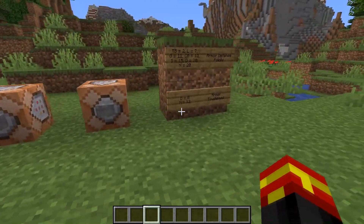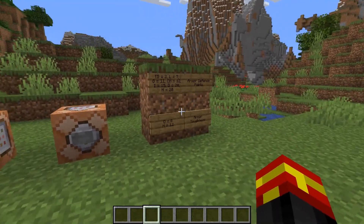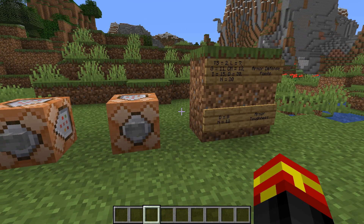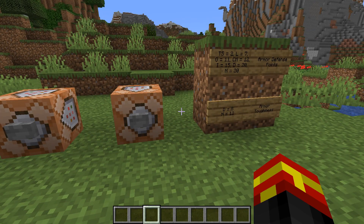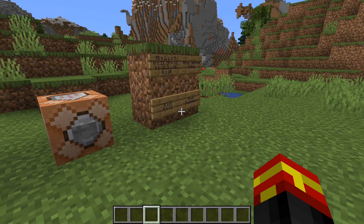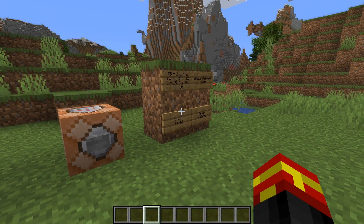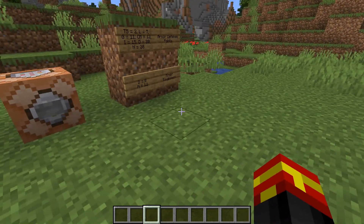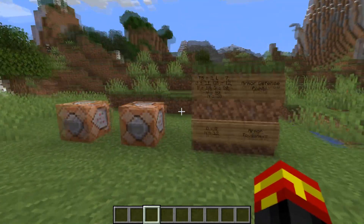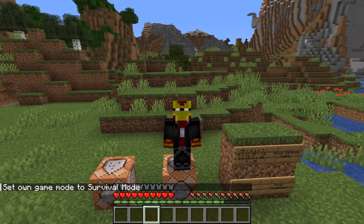A really cool thing about this is that on a multiplayer server, if you have access to these commands, you can give yourself invisible armor that other players cannot see. It can be quite a nice prank, because your friend won't know what's going on when they attack you — they'll think you're completely defenseless, but you've actually altered your player attributes.